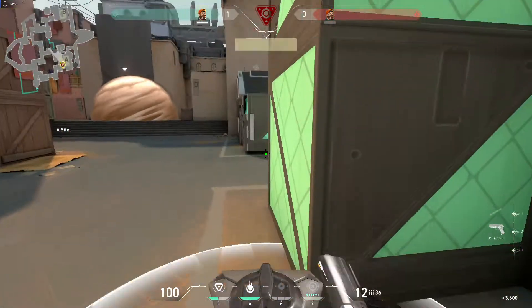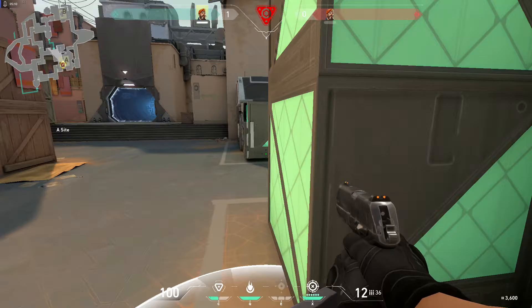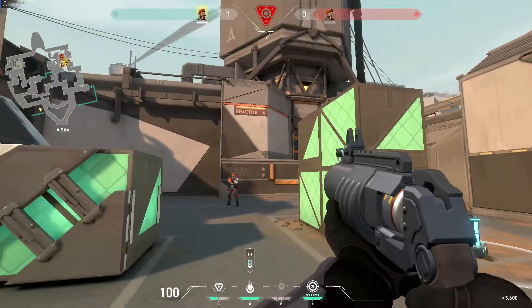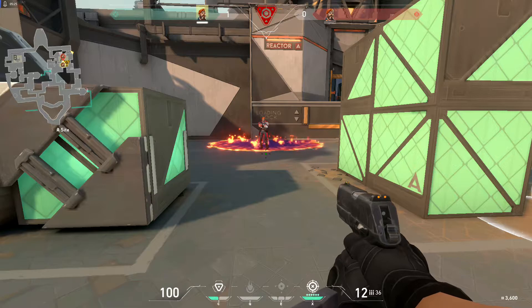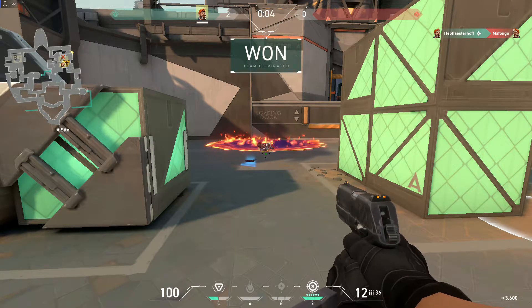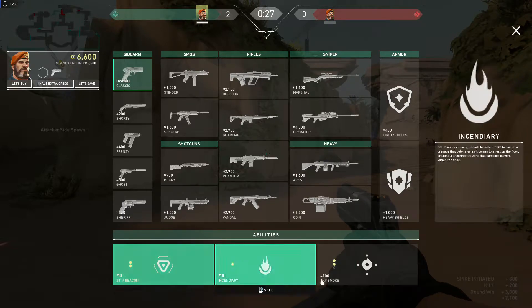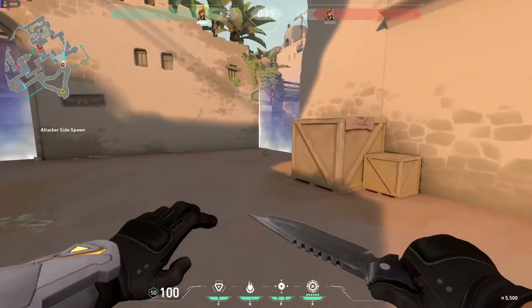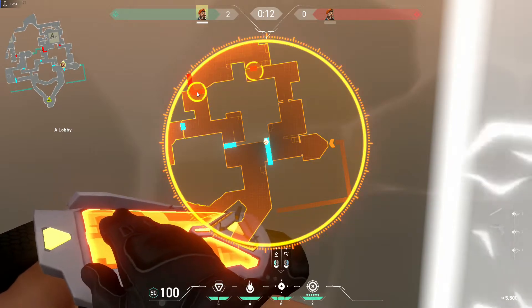Now I'll show you Brimstone's Ultimate as well. His Incendiary — his molly — is a projectile you throw; it bounces off crates, walls, anything, until it settles on the ground and creates a pool. It's very quick to kill — about a second and a half at most. I'll show you how you can line smokes up before the round starts as well.